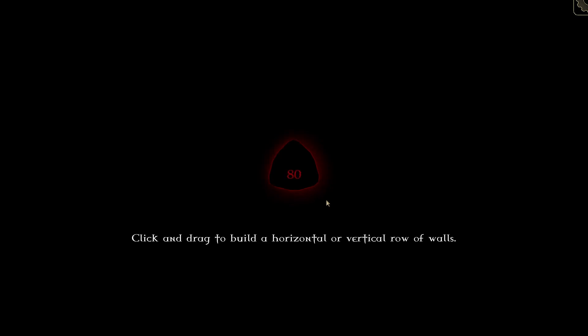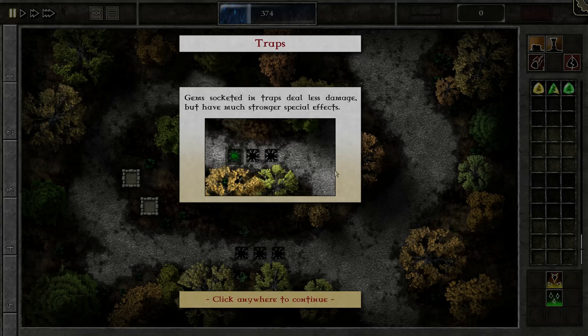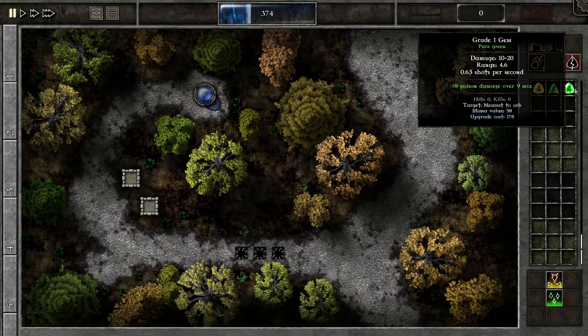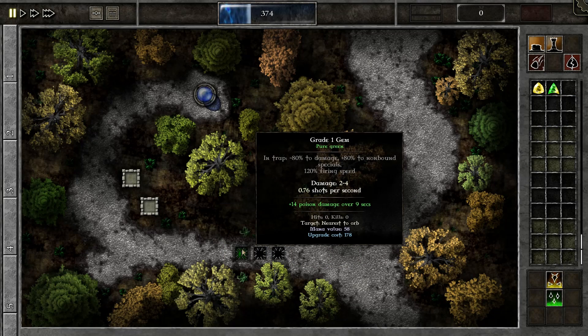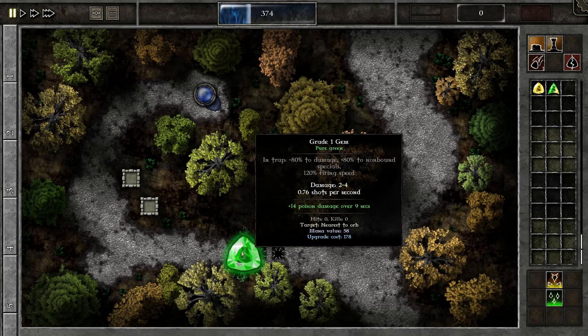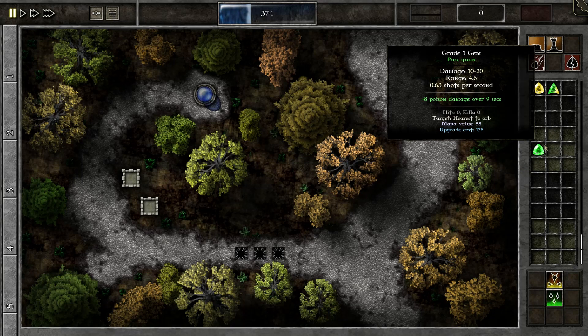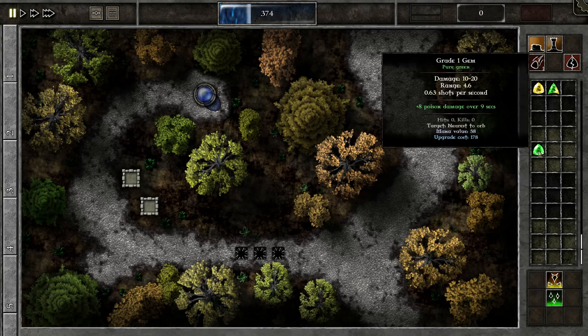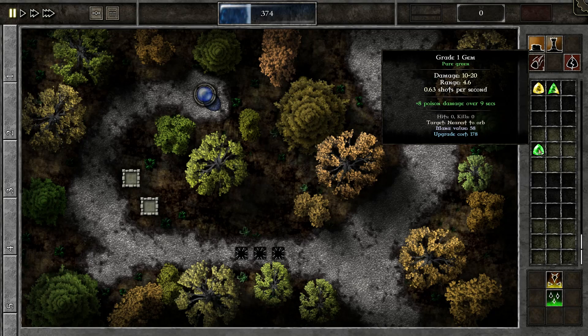So I'm going to go to the next level, where we'll learn about poison and traps. As it says, gems in traps deal much less damage but have a much stronger special effect — and they're not kidding. This poison gem here does 10 to 20 damage and 8 poison damage. However, if I place that in a trap, it now does 2 to 4 damage but 14 poison damage — so it gained 6 poison damage but lost almost 80% regular damage. It loses around 80% damage and gains 80% of its passive. That's base stats here.